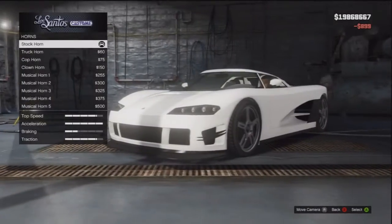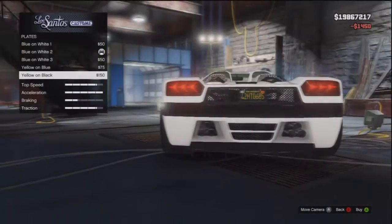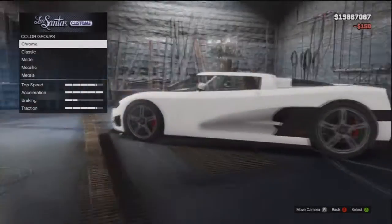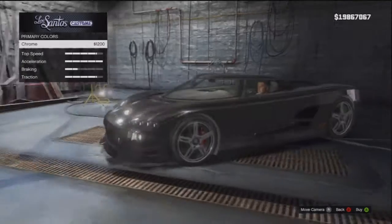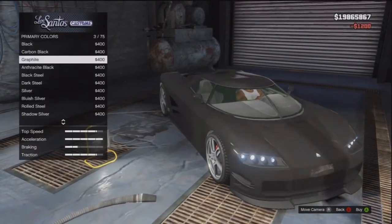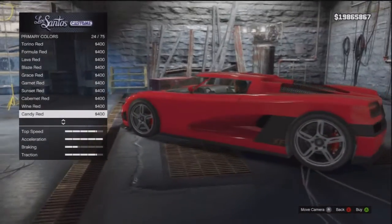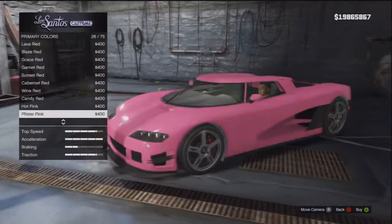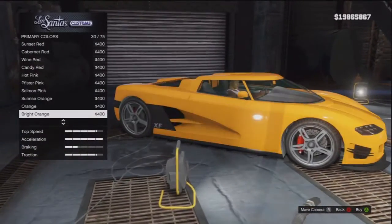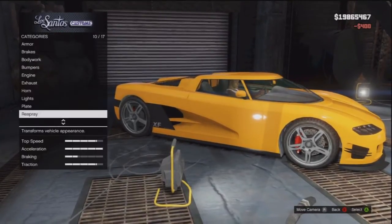Lights, you gotta have the full license plate. Primary color - chrome looks pretty badass, red looks pretty sick, pink is not it, orange looks cool. We're going bright orange - that's it.